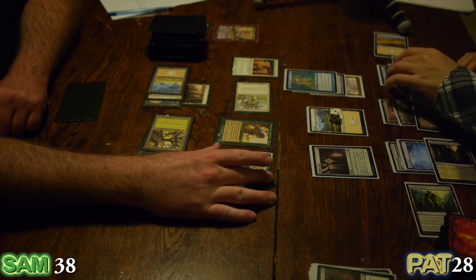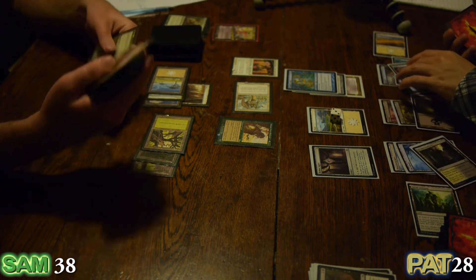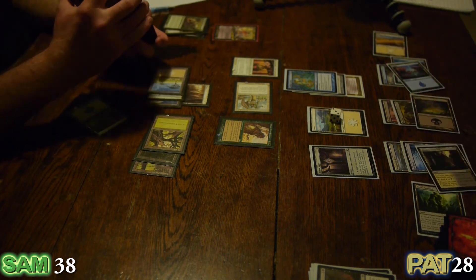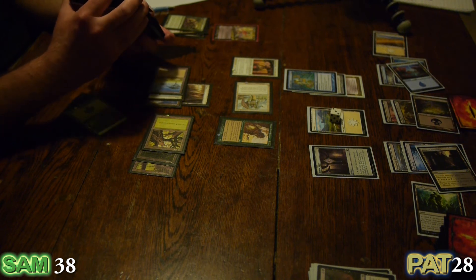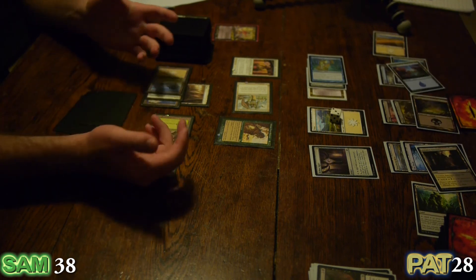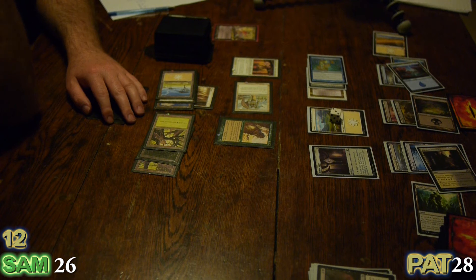My chump block plan is over, so I'll sacrifice my Secura Tribe Elder to draw a card. I have 12 lands in play, so Dakon is a 12-12. It takes 21 Commander damage to finish me, Patrick — so let's take the long road. I will attack you for 12. You've ensured that I cannot block, so I guess that's that. Your life total goes down to 26 and you take 12 Commander damage.